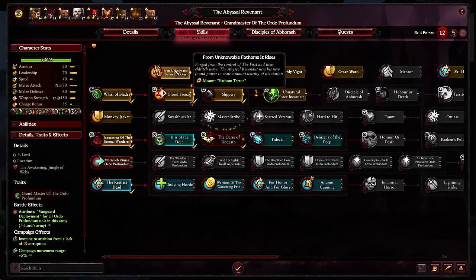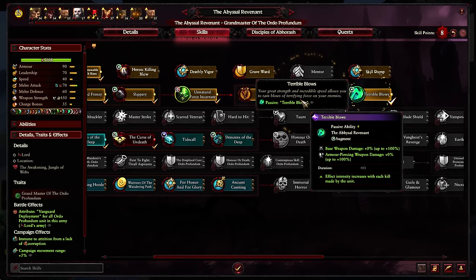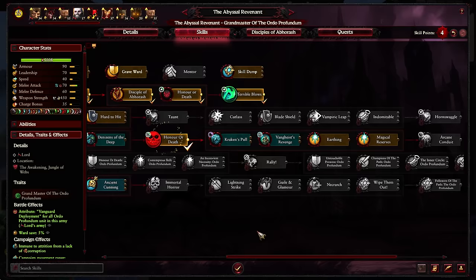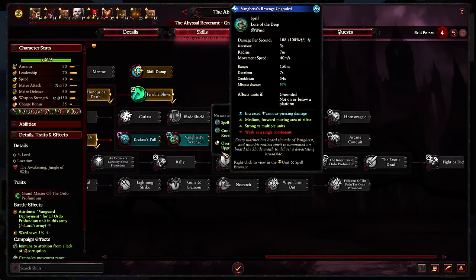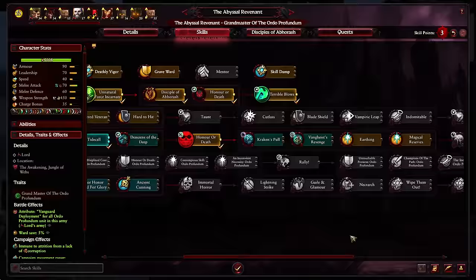Let's get the Fathom Terror skill — he has a natural Force Incarnate similar to Lutz, which is a mini Mortis Engine effect around him. Terrible Blows gives a straight-up buff: massive weapon damage increase based on each enemy killed, meaning we should use Tide Call to actually rack up kills. We'll get Honor or Death, and he has Vargheist Revenge, meaning he wouldn't need a Blood Kin Aspirant to cast Wind of Death as it's equivalent.